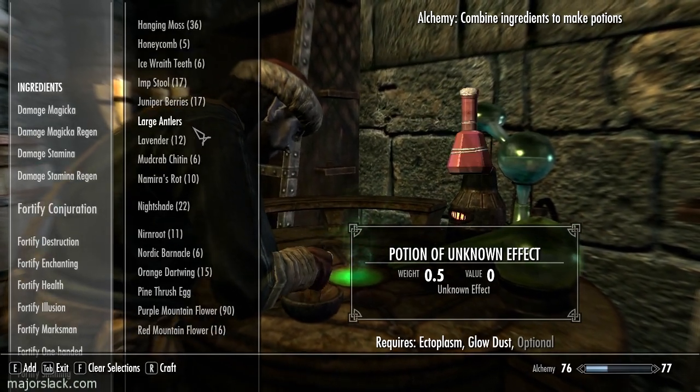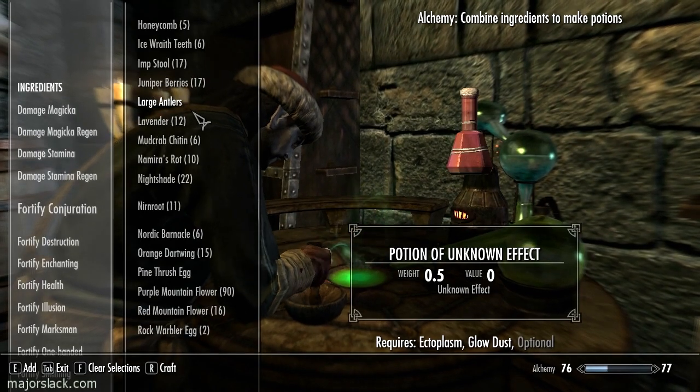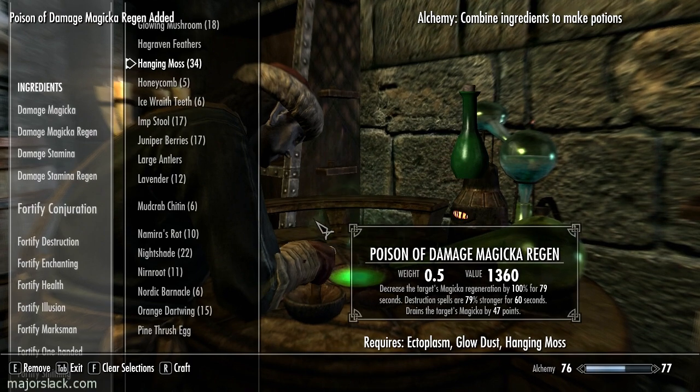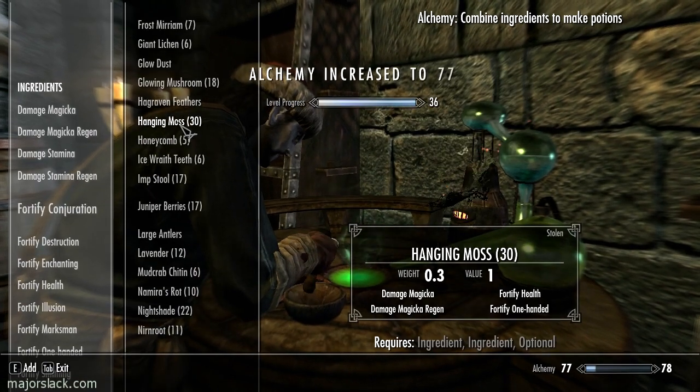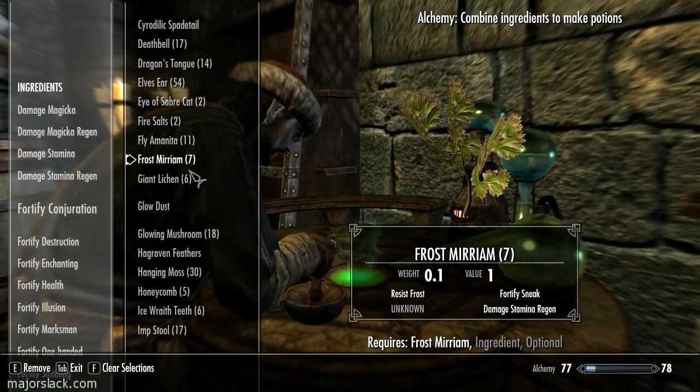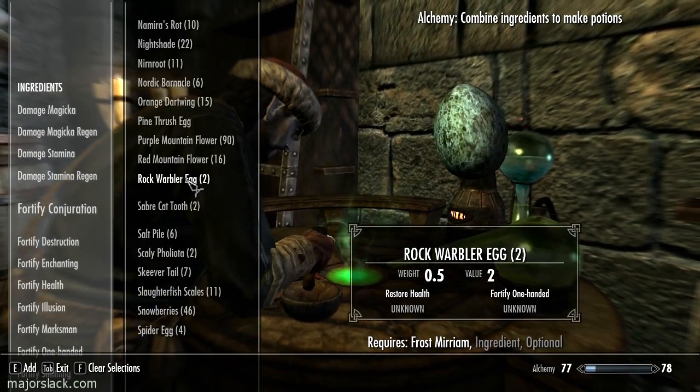Next one: Ectoplasm, Glow Dust, and a little Hanging Moss. Then Frostmirriam, Purple Mountain Flower, and Wheat. Just love those potions.